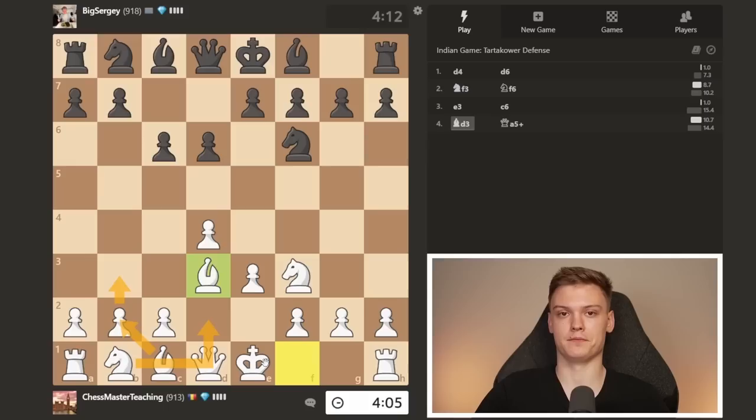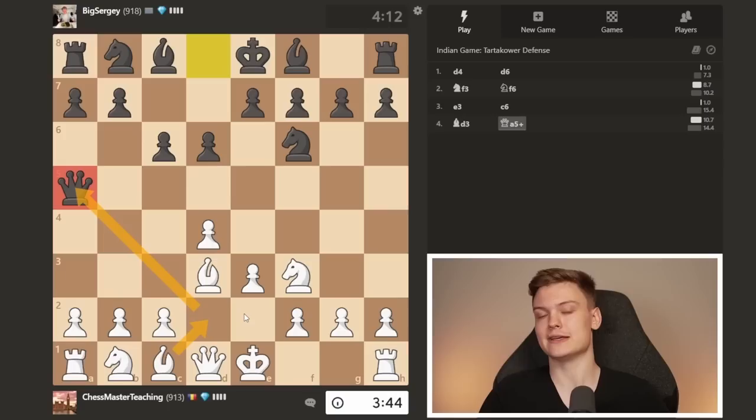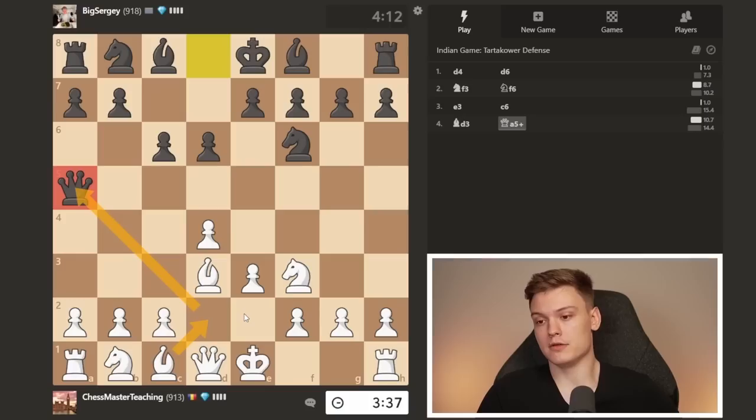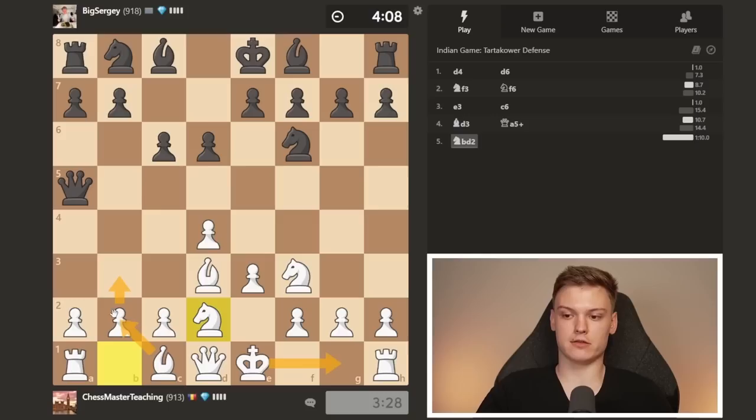You might think: I'm going to block with a bishop and get a tempo, hit the queen. Well, yes — but that's because you're thinking about it in the short term. You want to be having more of a long-term view. You don't want to misplace your pieces just because you feel good for a second. Just play knight d2 — mind your own business. We're going to castle, play b3, bishop to b2, and get our desired Zukertort setup.